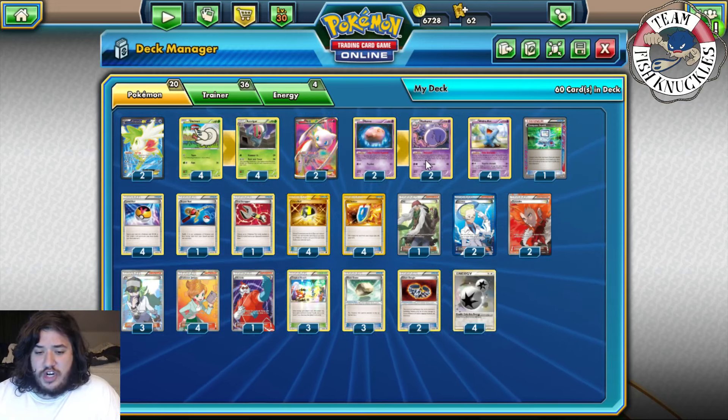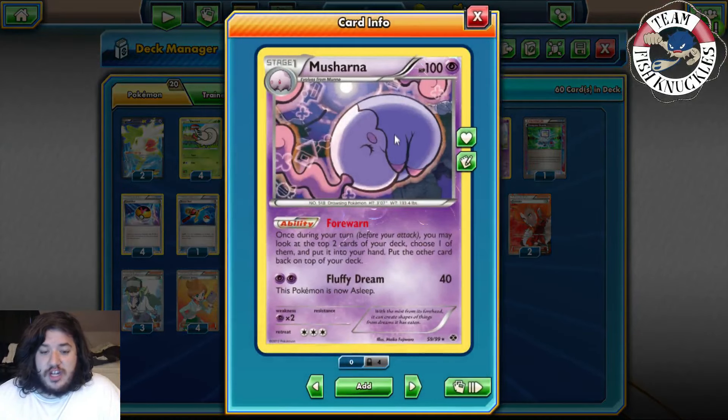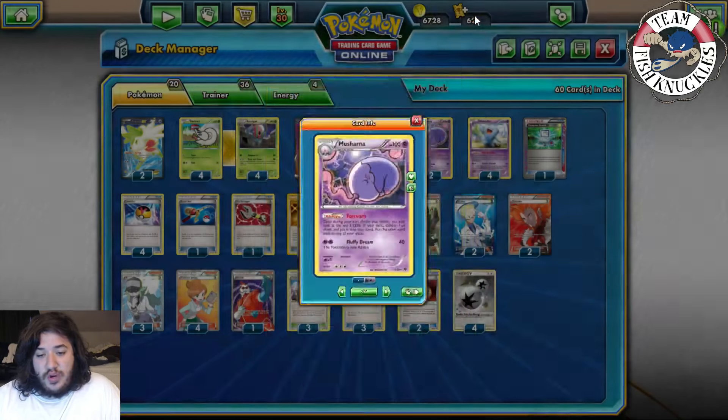The deck plays a 2-2 Munna/Musharna line. Munna has the ability Long Distance Hypnosis — before you attack, flip a coin; heads and your opponent's active Pokemon is now asleep. The main thing we're using is Musharna. Musharna has the ability Forewarn — before you attack, look at the top two cards of your deck, choose one and put it into your hand, put the other back on top. This helps you dig late game when you only have a few cards left, grabbing the DCE you need.